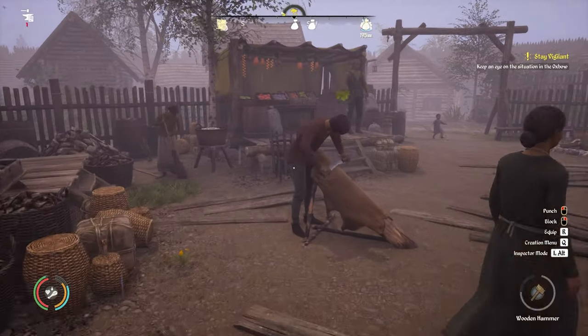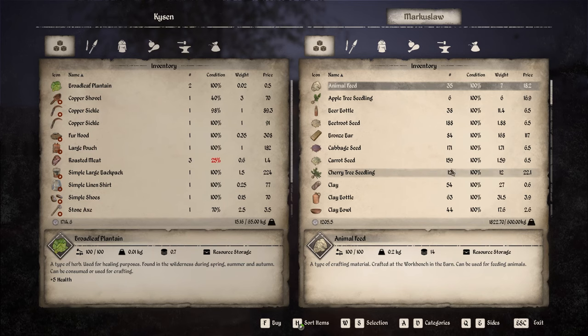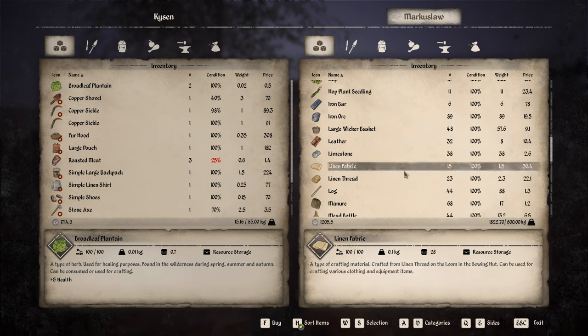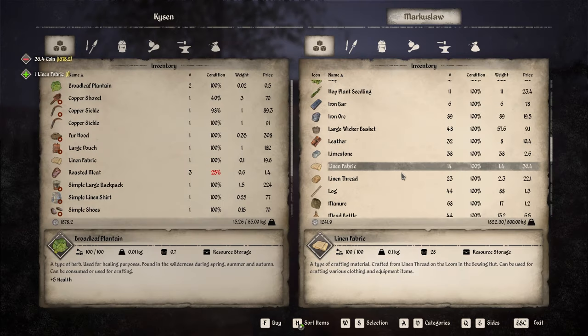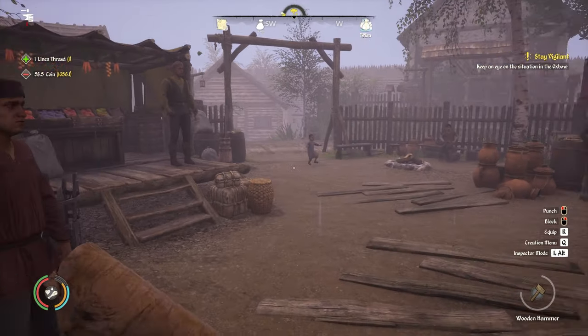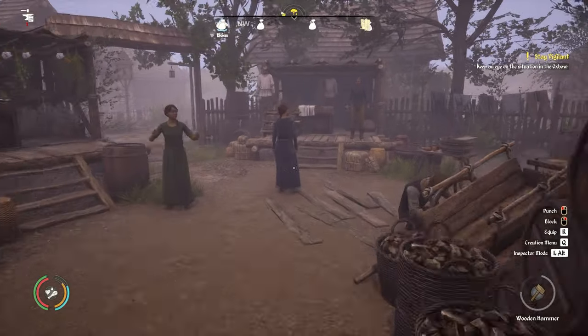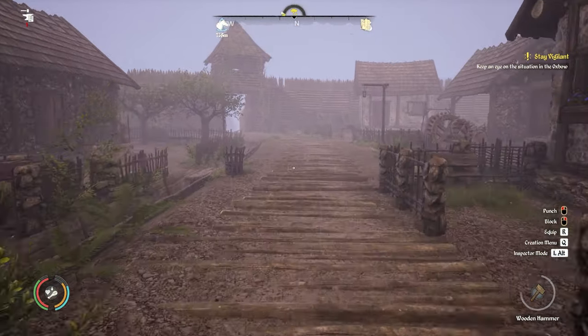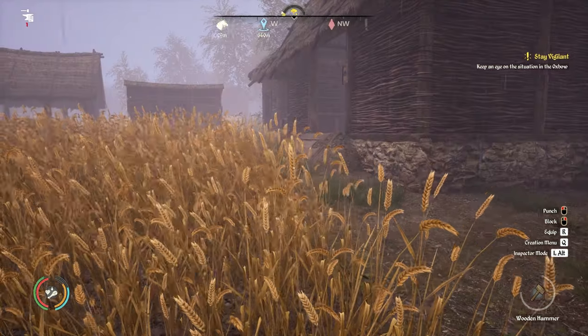Back at the market we speak to this guy right here and he sells the stuff we need. So let's scroll through — there's quite a lot of stuff. If we buy one of the linen fabrics, very good, and we buy one linen thread too. In total it's 58 and a half coins. Obviously I've just spent that twice because I'm a muppet, but hey — now we're going to build that scarecrow again, facing the correct way.